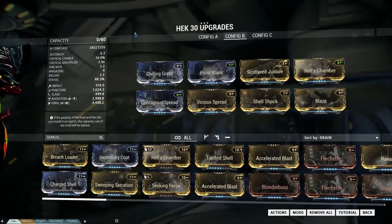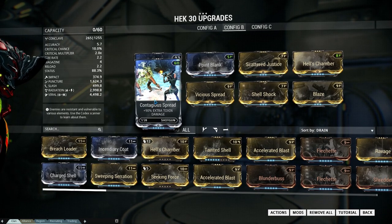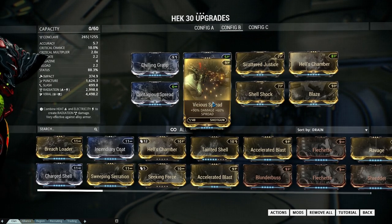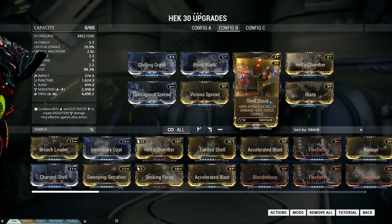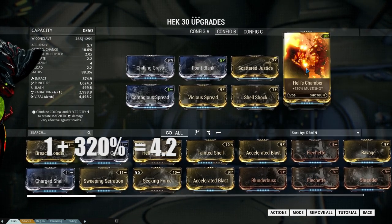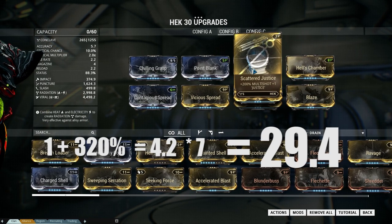The first build is a radiation viral build, with heat and electricity damage, and cold and toxic damage. This build is great against the Grineer. Because of Hell's Chamber and the Scattered Justice mod, we get a multi-shot of 320%, and with the base pellet count of the Hek at 7, this will make a pellet count of 29.4. That's a lot of poquitos bolitos.